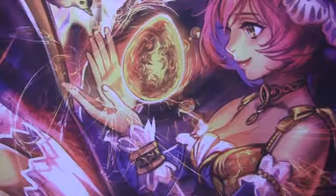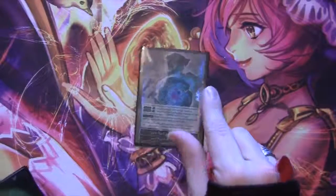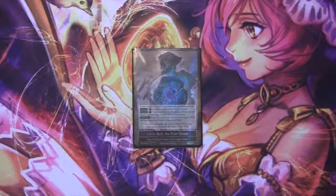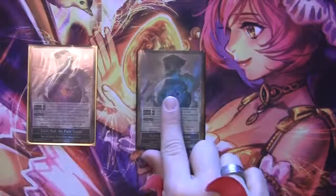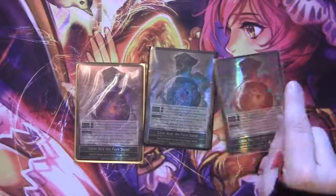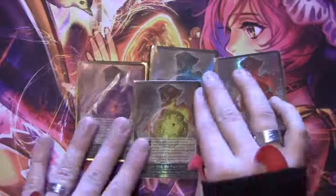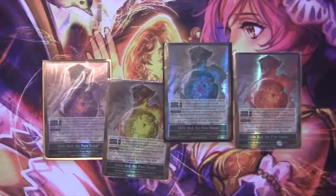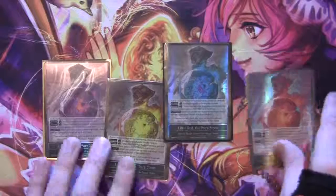Let's start with the stones. First up we have Little Red, the Pure Stone. I know you're thinking — wait, this is the blue one, you packed the purple one in your deck opening. It's okay — there's the purple one, the red one, and the yellow one. So there's all four. I've managed to get all four since my box opening, which is pretty cool.